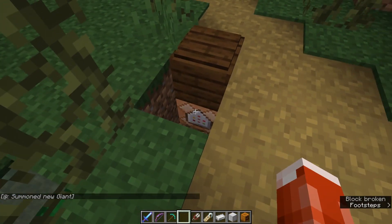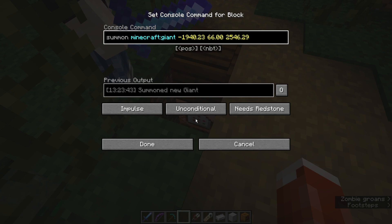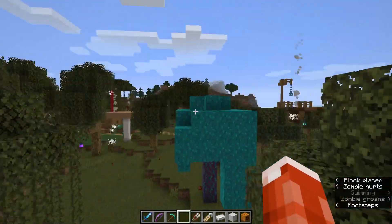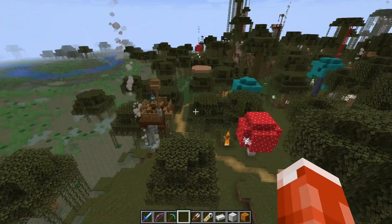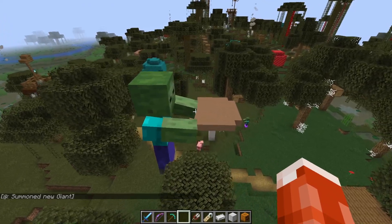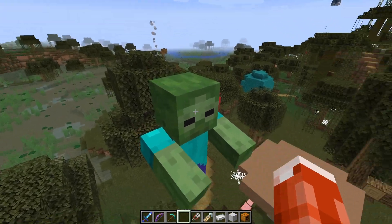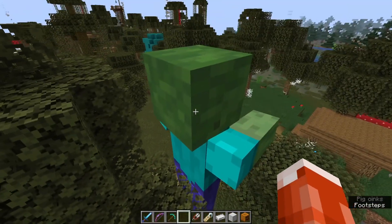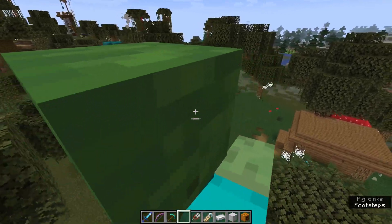And then there's one last hidden pressure plate with a very special command block — this one summons a giant zombie. You can only spawn the giant mob type via a summon command; there's no spawn egg for it. They used to have zombie AI but no longer — now they're like giant Thanksgiving Day parade blimps you can shove around, but they're cool looking.